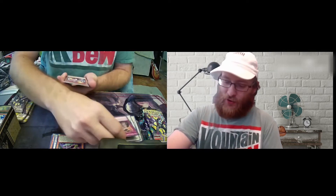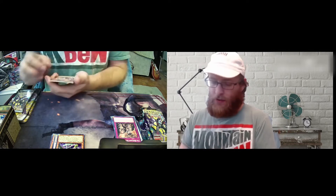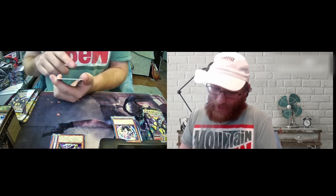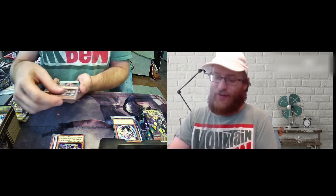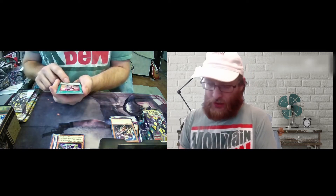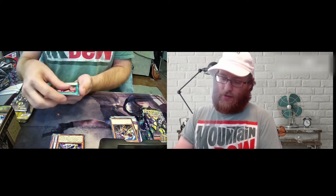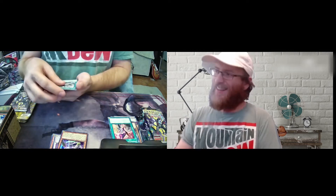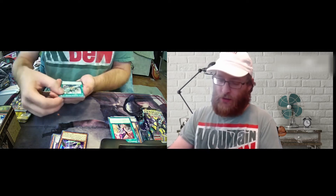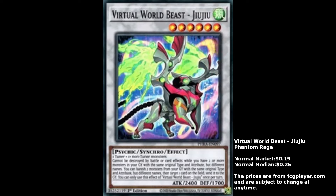Virtual World Zenith — Ggin. You know how bad it is if that's how the set is for the secret rare — they have the same cards. Pelfini the Tactical Trapper. Dogmaticism — Dogmatic, yeah there you go. UA Locker Room. One more card — the rare. Virtual World Beast — Juju. That's a pretty cool card.